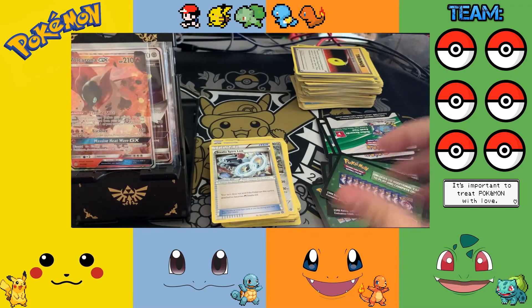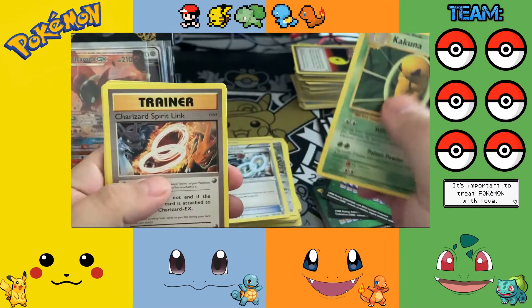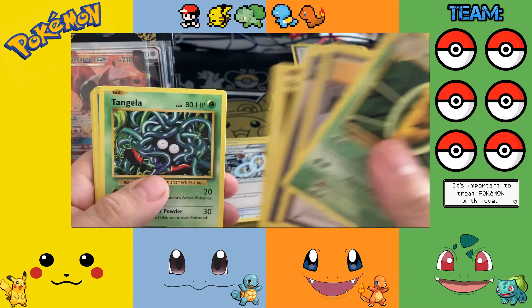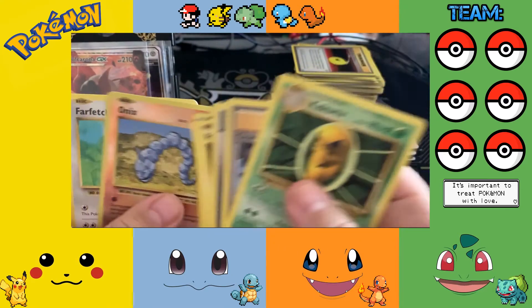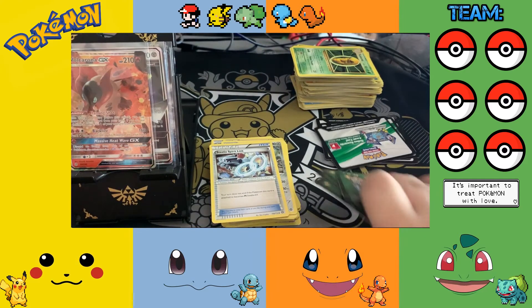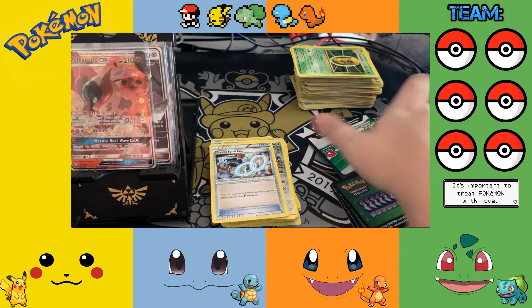Ah, it's green again. Cocoon, Charizard, Double Colorless Energy, Tangela, Poliwag, Seel, Magikarp reverse, Onix, and a Farfetch'd. No Charizard pulls overall today. So the code count was one two three four five six seven eight nine ten eleven green codes and nine Void whites.